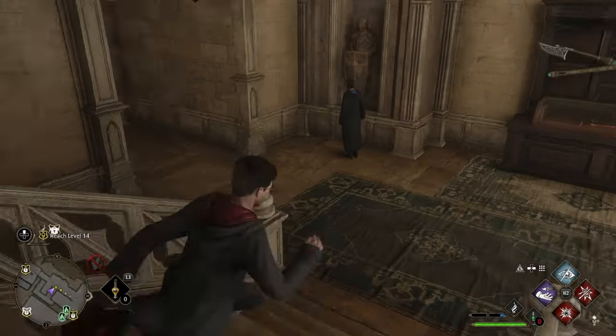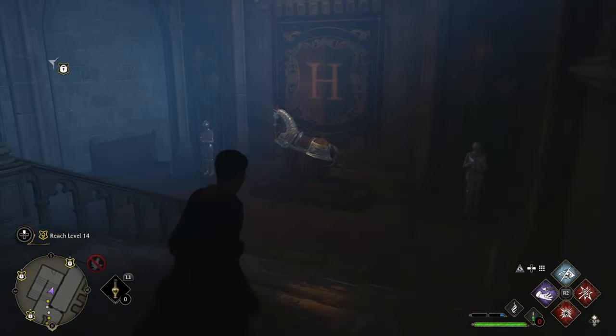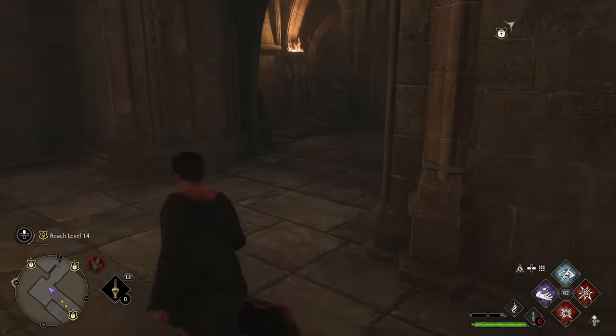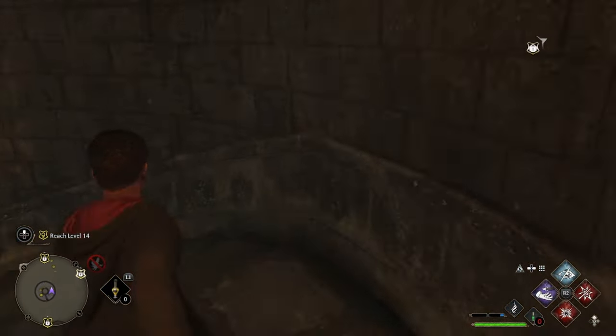For the ninth chest, you'll need to run all the way back down the stairs, then at the bottom go through the same door. From here, turn left down the stairs, then follow the path past the horse and the dragon statue. You will eventually run into this chamber gate — go down into the small room and you will find the chest down there.